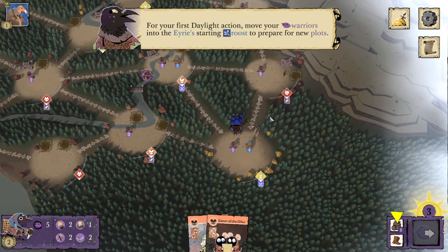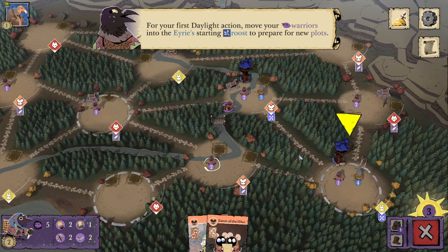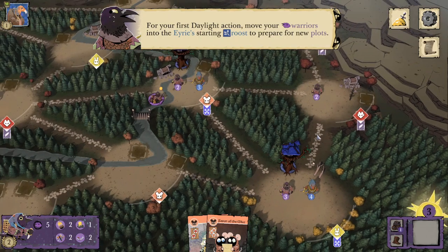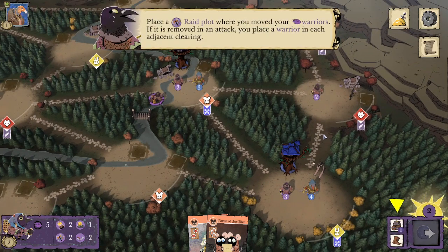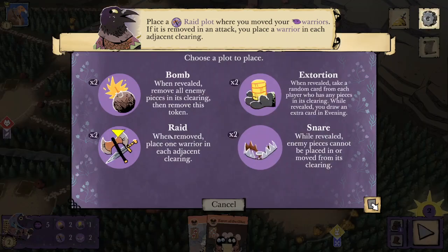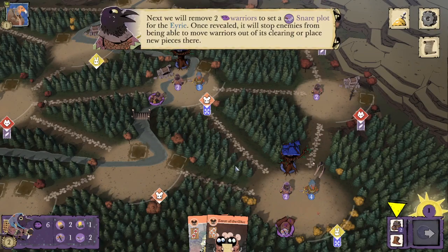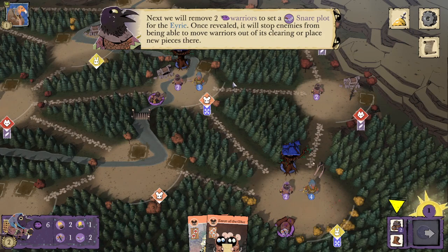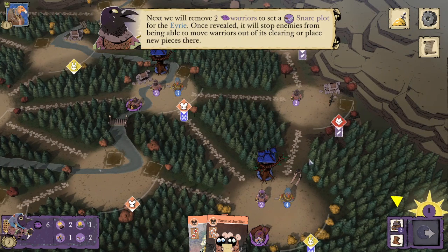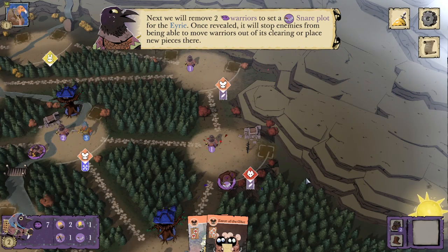For your first daylight action, move your Corvid Warriors into the Eerie starting roost to prepare for new plots. We've got two warriors here — I assume they're going to have us move both of them. I'm going to take a new plot here. Place a raid plot where you move your warriors. If it is removed in an attack, you place a warrior in each adjacent clearing. That doesn't apply if it is removed by exposure, which is a mechanic I'm sure they'll discuss at some point. Next, we'll remove two warriors to set a snare plot for the Eerie. Once revealed, it will stop enemies from being able to move warriors out of its clearing or place new pieces there. We can't flip this snare unless we move a Corvid into the clearing.